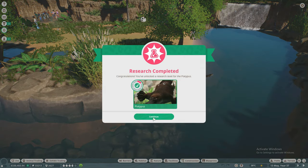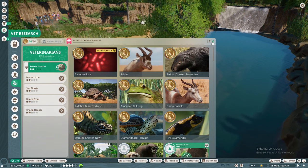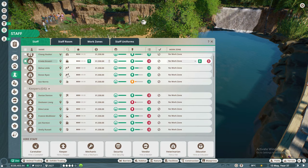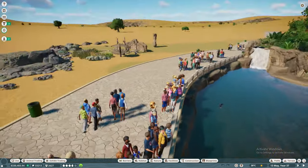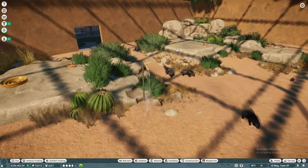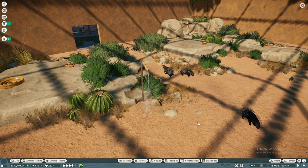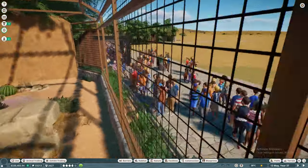It looks like we are researching the platypus. Active disease — oh no, that's not good. But it's already gold star, so hopefully the vets can get over that quickly. Let's make sure we have enough vets. I think that should be enough. Let's also go see what else we need to do — let's go see the crested porcupines. I think I'm going to start releasing some to the wild because I don't think their space is great. The platypuses also don't have a lot of space to walk around.